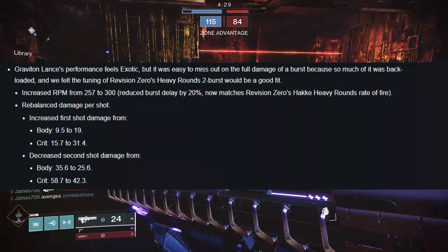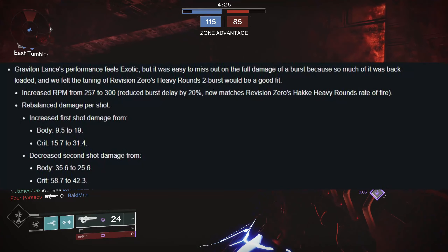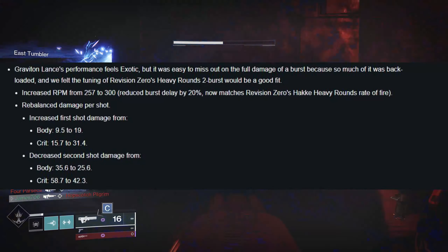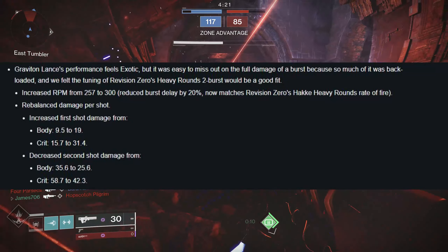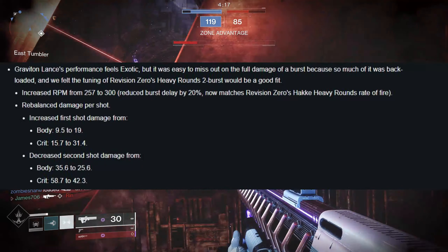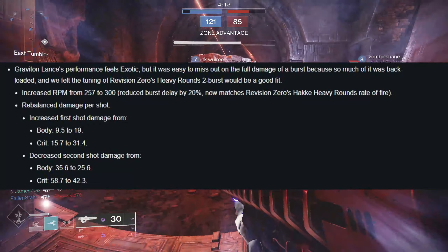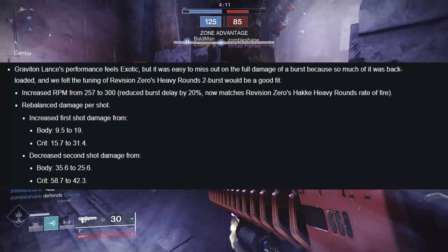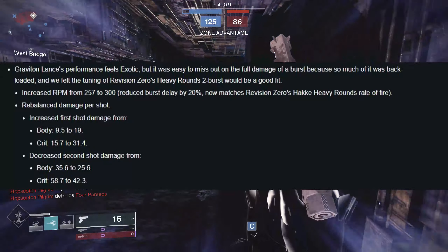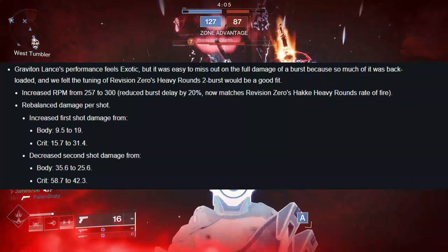They rebalanced damage per shot: the first shot damage increased from 9.5 body to 19 body, and crit from 15.7 to 31.4 — so effectively 31 on that first shot. The second shot damage was decreased from 35.6 body to 25.6, and crit from 58.7 to 42.3.